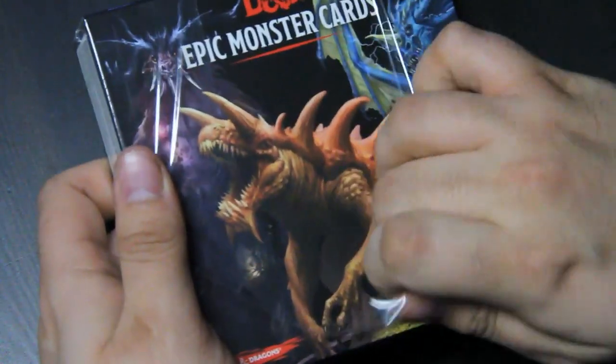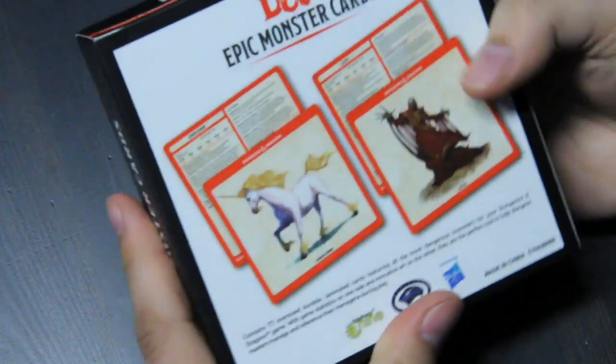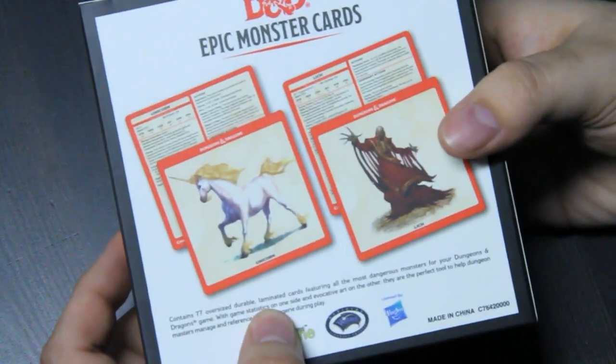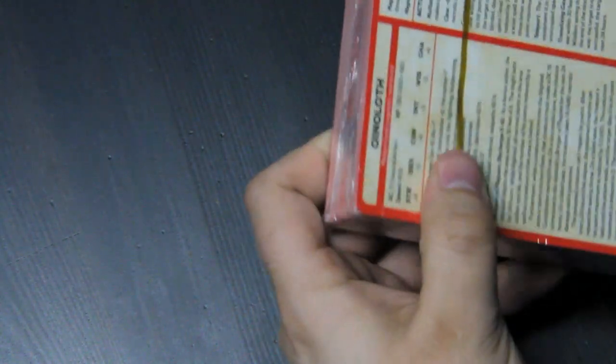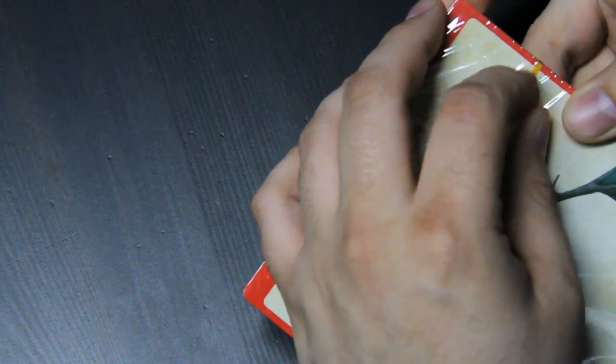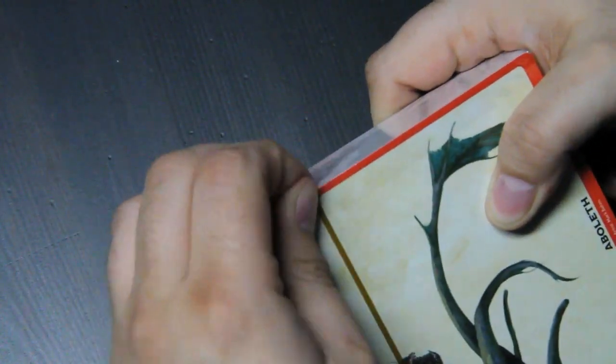So let's get things started here. There's the Tarrasque right on the front. 77 oversized, durable, laminated cards. I'm guessing there's an easy peel since there is this band around. Looks like it starts here — but I couldn't access it, so I had to cut it anyways.